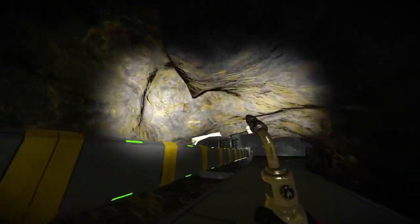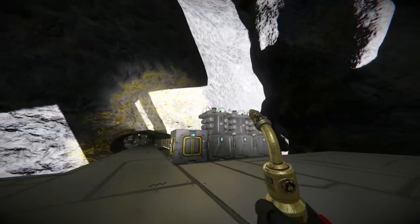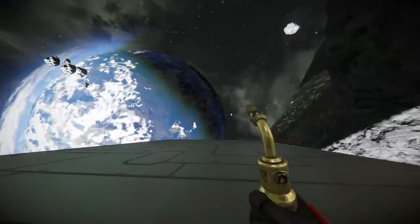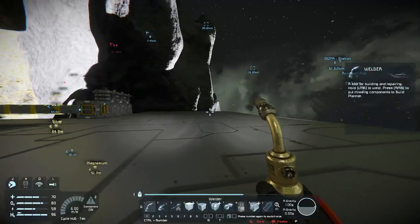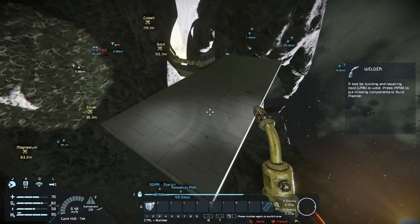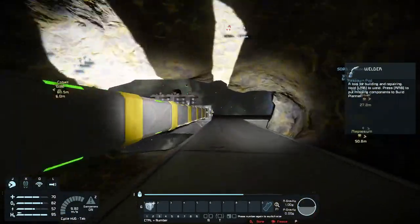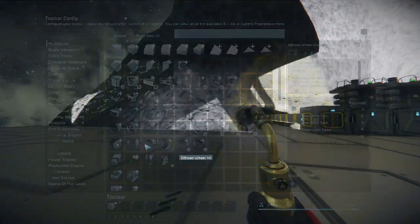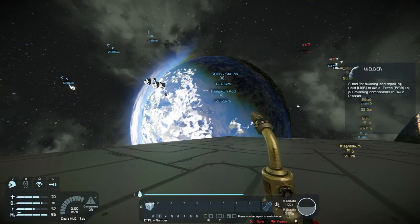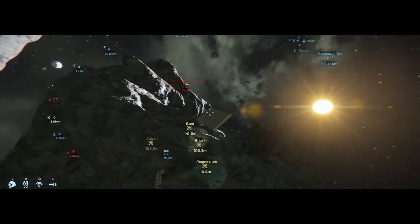I've got a gravity generator, some gold, silver, cobalt, and magnesium. The space pirates have been attacking me a lot — they've sent lots of drones. I've just finished building my landing pad, and my goal for this episode is to build a landing ship to get back to the earth planet. Hopefully we don't crash. Let's get started. Space pirate drone — ship down, attack, attack, return fire! Rip this guy in half.